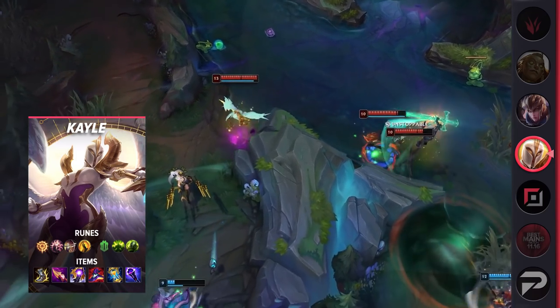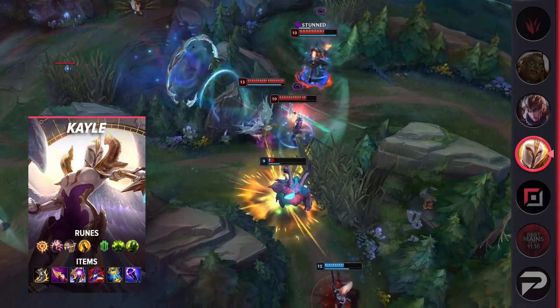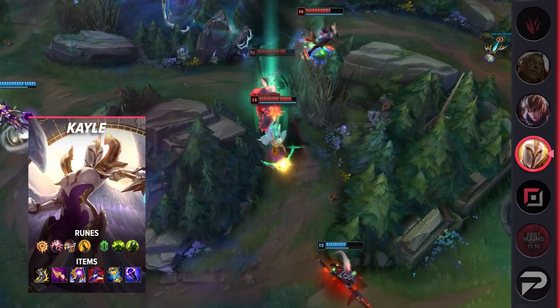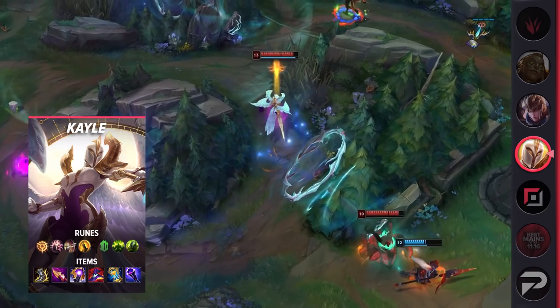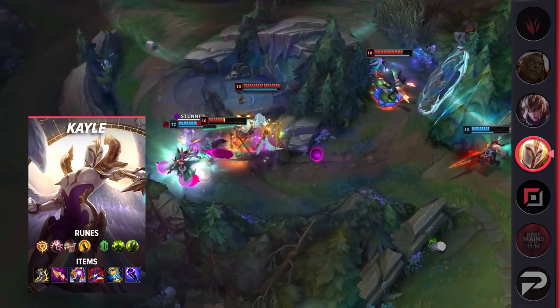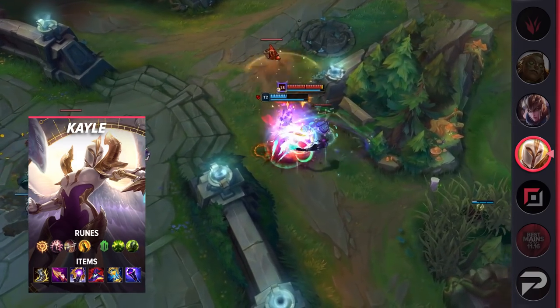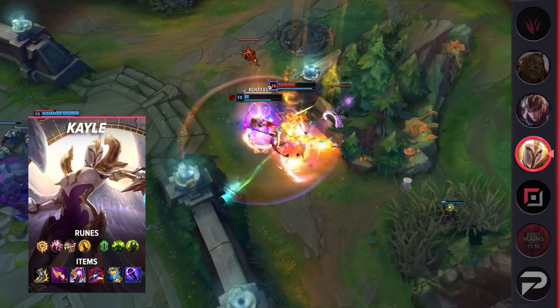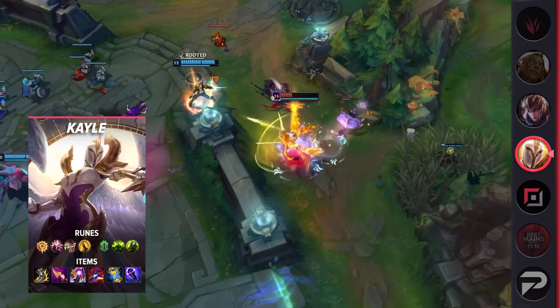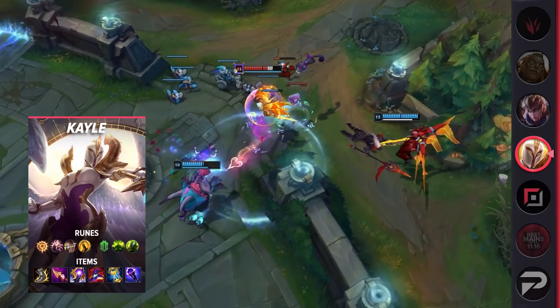Once you get to level 11 and have two full items done, you will have hit your first relevant power spike. You can duel most champs and have a decent impact in teamfights, but things get really spicy when you hit level 16 — kind of like Kassadin. The bonus range and permanently stacked passive allows you to carry fights extremely hard. By the time you reach this point, you should be at or near your Rageblade, and your autos will completely melt the enemy team.